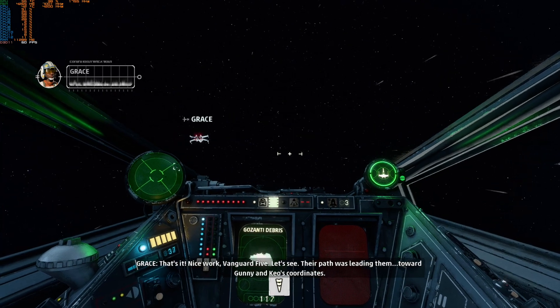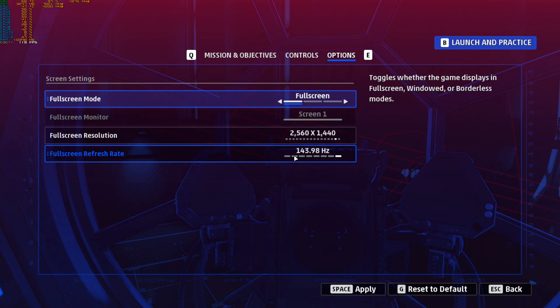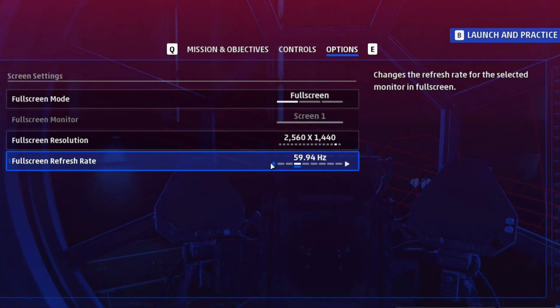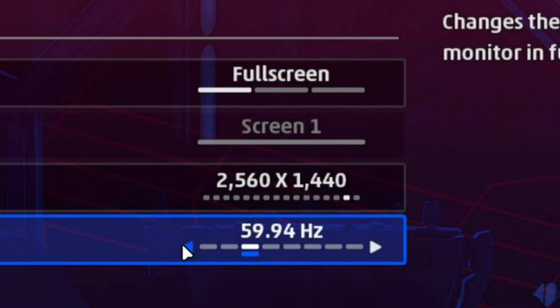Here's what you have to do to get smooth 60 FPS gameplay. Go to Options, then Video, set your native resolution, and set your screen mode to Full Screen. This is the most important part: the only refresh rate that is not broken at this time, and gives the frame rates that it should, is 59.94 Hz — at least in our case. So just set it to that.